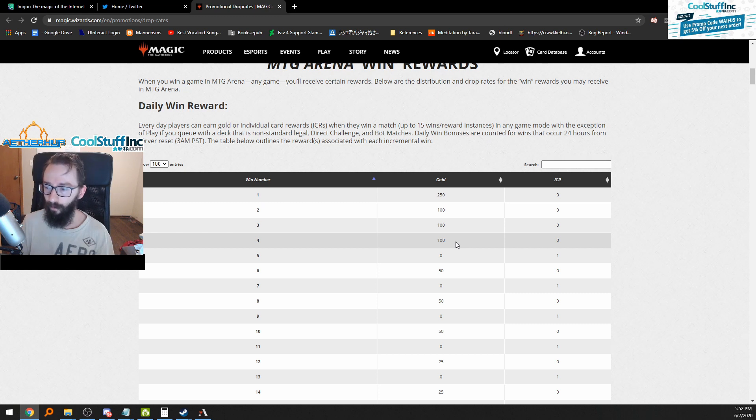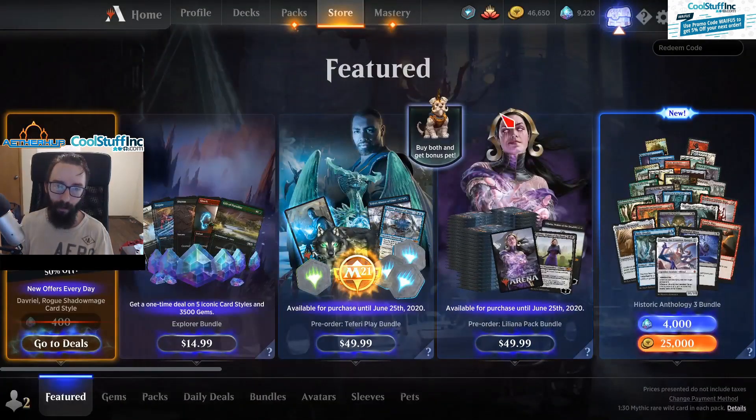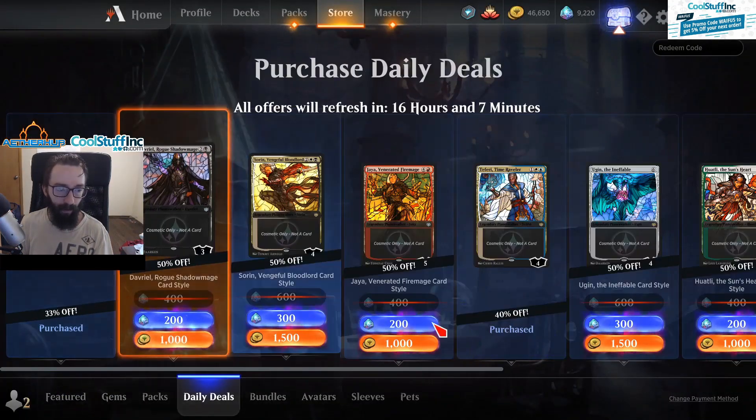Just log in and do four games. It's going to take you about eight games if you have a 50% win rate. Run something like a cycle list or whatever fast deck you want — just something fast and quick to get it over with, and then you're done. That's pretty much how you make your gold.